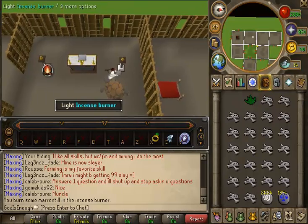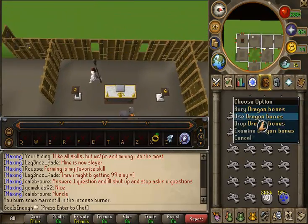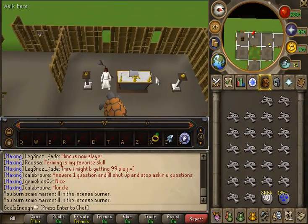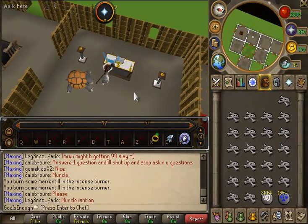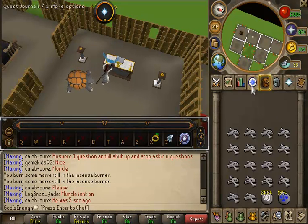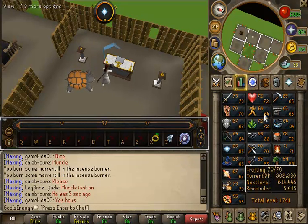My house is basically just the absolute bare essentials. I did buy the planks for level 75 construction, but for a couple reasons — one because I don't particularly enjoy construction, and also just because I wanted to save a little money. I only went to level 73 and then I just boosted with some tea in my player-owned house and made the Gilded Altar.